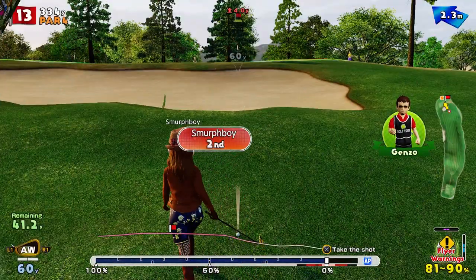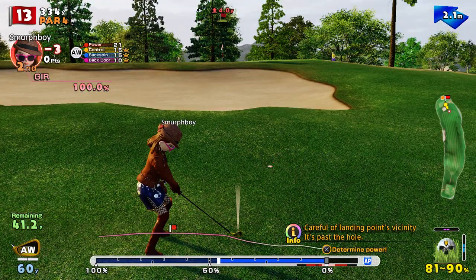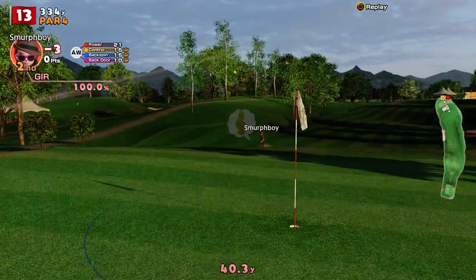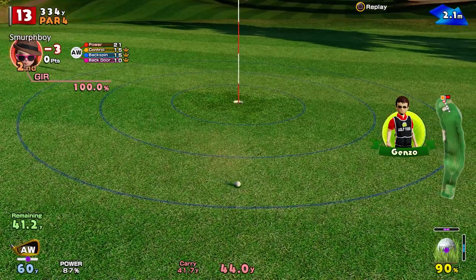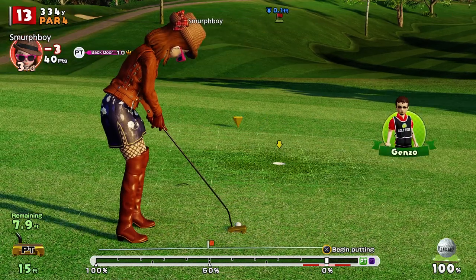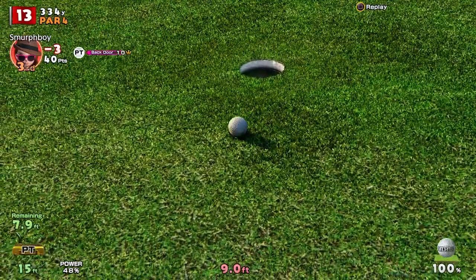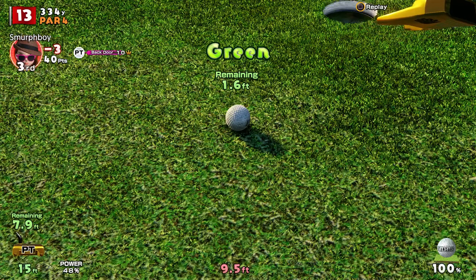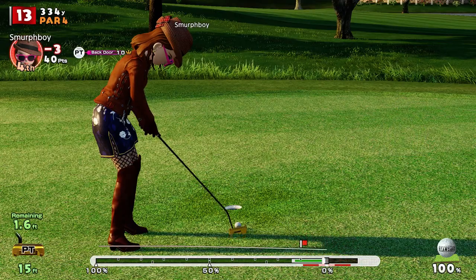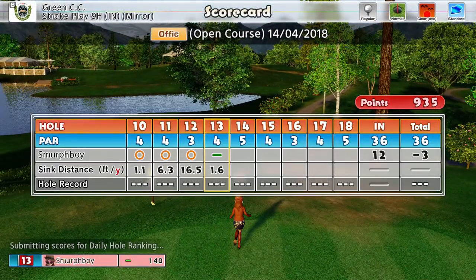We're not quite in the bunker — we're in the rough. Not a great state of affairs, but still in the hole. Let's see how close we can get it. Not bad — eight foot, chance for the birdie. We're going to cross the green. Have I borrowed enough? I might miss low. I missed high — didn't think I was going to miss high there. So we break our run of birdies, but we get a par.